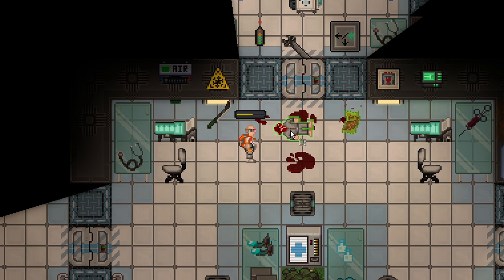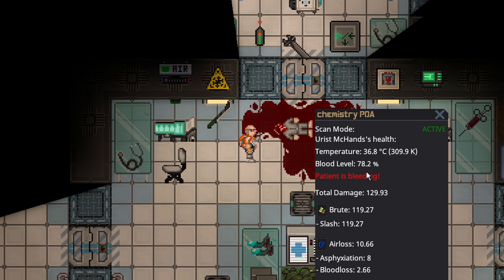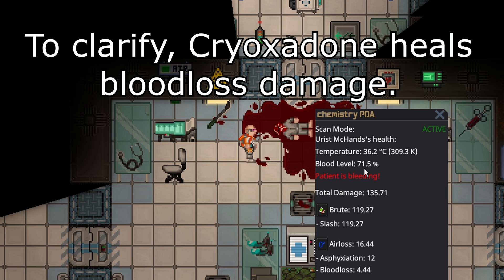Cryoxidone is definitely the most popular medicine — it is a very, very good option for healing people. Now, this is a worst-case scenario: someone who has only one type of damage, slashed, which means they're going to be suffering blood loss, asphyxiation, and their original wounds. You had to make a tough decision. If you could get them into the cryopod before they die, you might be able to keep them stable. However, if we can't get their blood levels up or at least stabilize their bleeding before we get them in, cryo might be a waste.